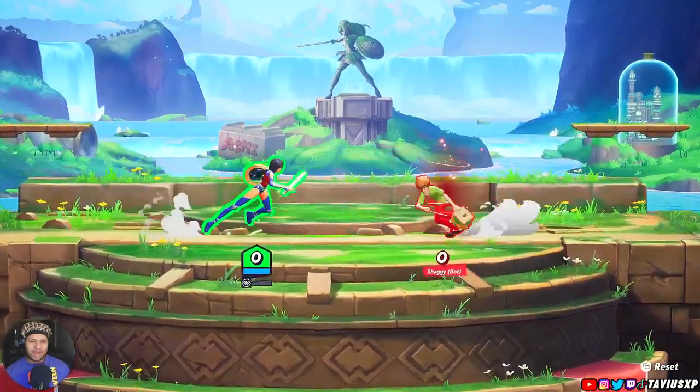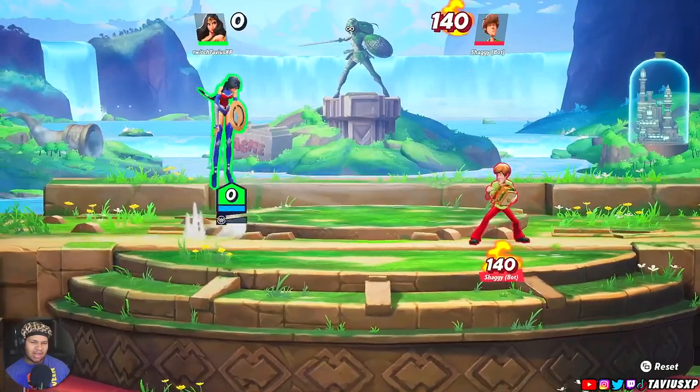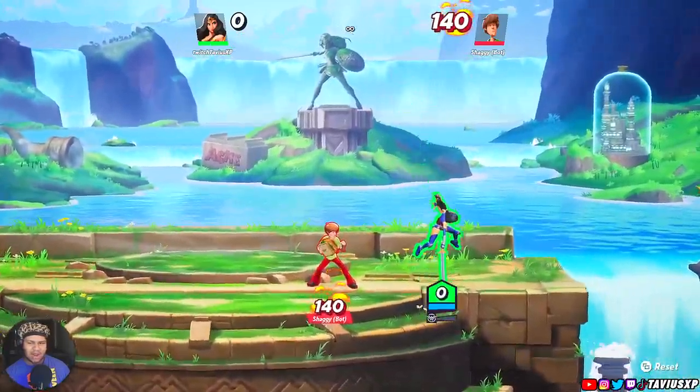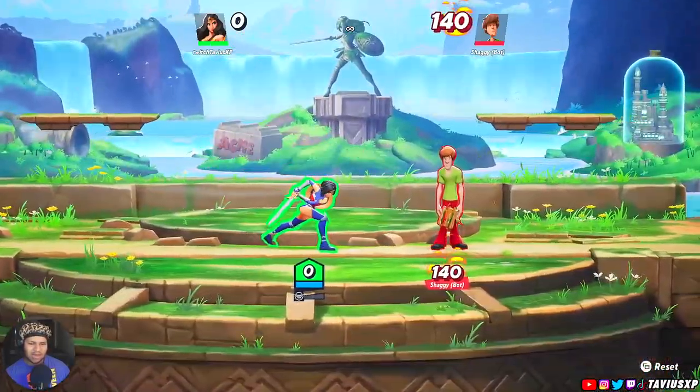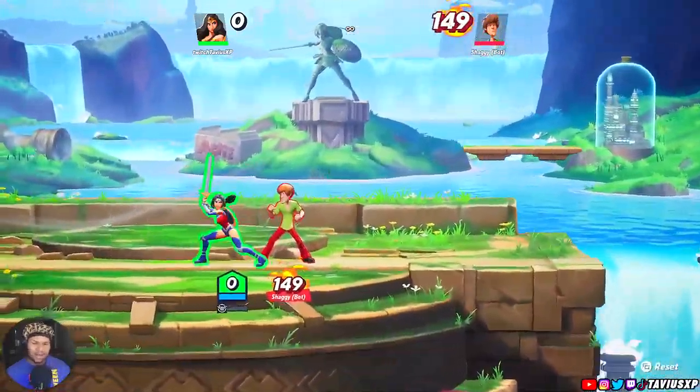It's going to be the difference between getting hit or landing a hit on a character. The next tip is learning your character's kill moves. Every character has a down attack — your down air if you're familiar with Smash terms — where you press the attack button while going down.